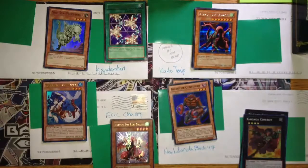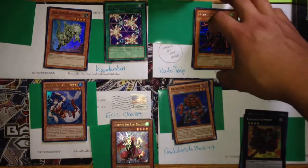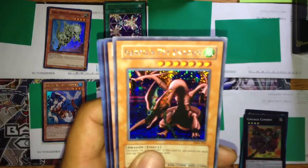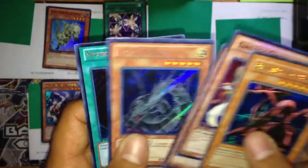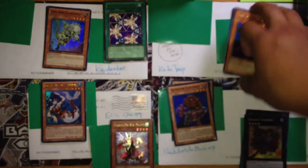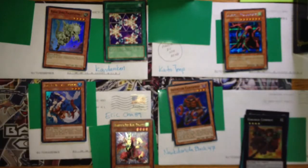The last one is a trade completion. I already sent out the cards Kaito Tenjo asked for, so this is the cards I asked for in return. I received a Secret Rare Harpy's Pet Dragon, two Ga Ga Ga Clerks, one Cyber Dragon, one Mystical Space Typhoon, and one Wonder Wand. For those of you watching, please check out the channel — annotations and a link in the description bar below. Subscribe to them, they've got some awesome trade binders up right now.